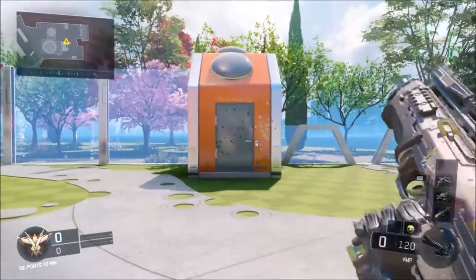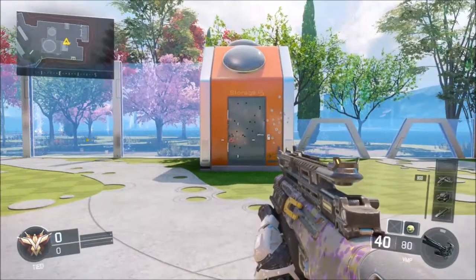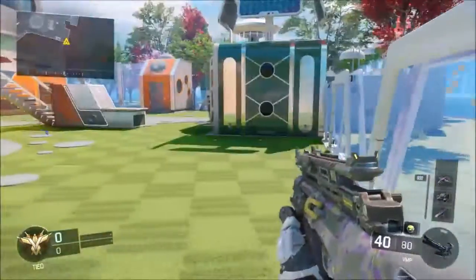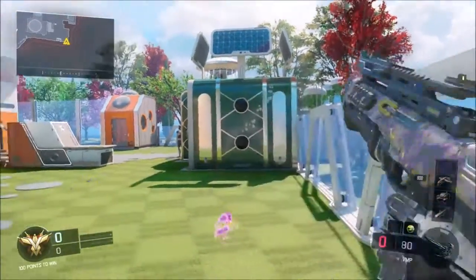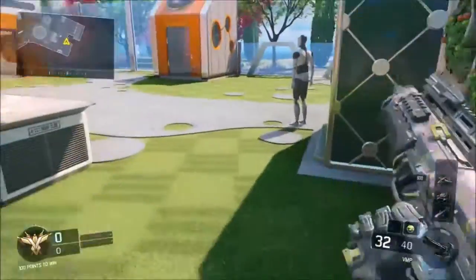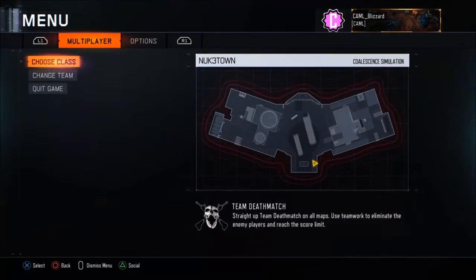As you can see, the VMP kind of moves off to the right and it's just a huge spread. Now let's try it on this wall — zooming in — still the same concept, it moves up and to the right. So in general the VMP is moving off to the right and moving up. That's what we've got for the VMP without attachments.